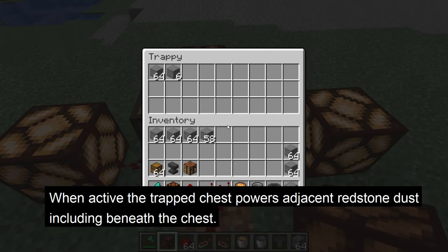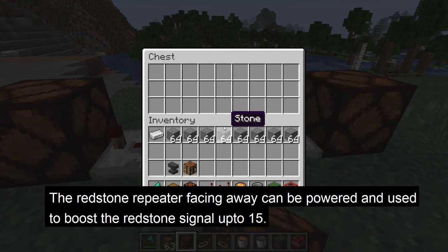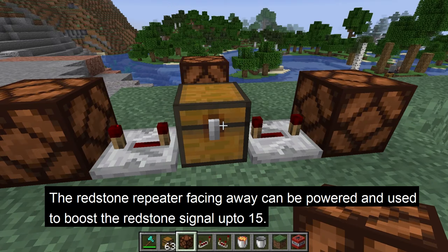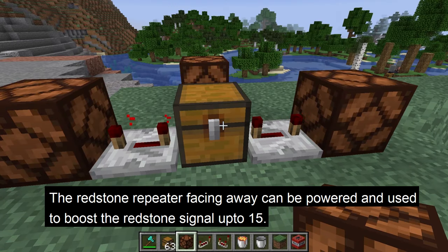When active, the trap chest powers adjacent redstone dust, including beneath the chest. The redstone repeater facing away can also be powered if adjacent to the trap chest, and can be used to boost a redstone signal up to 15.